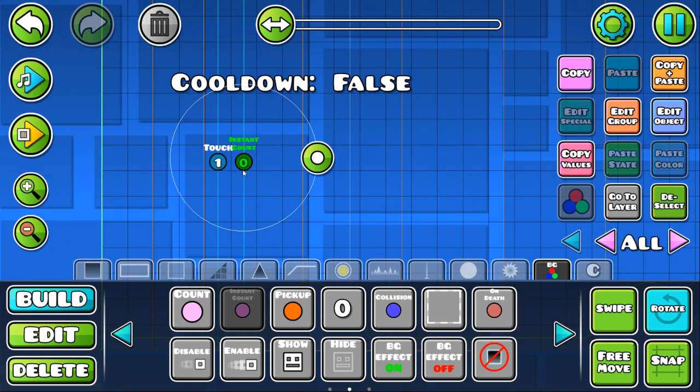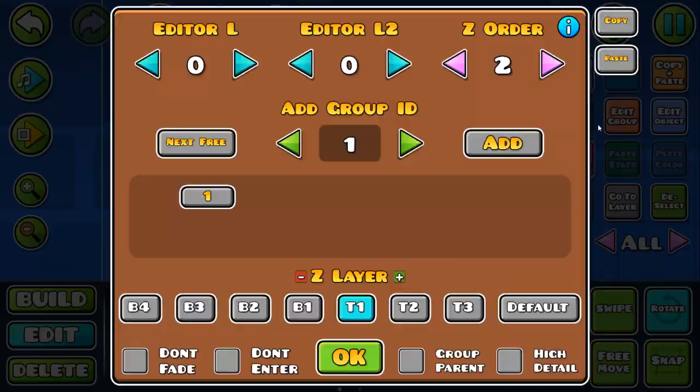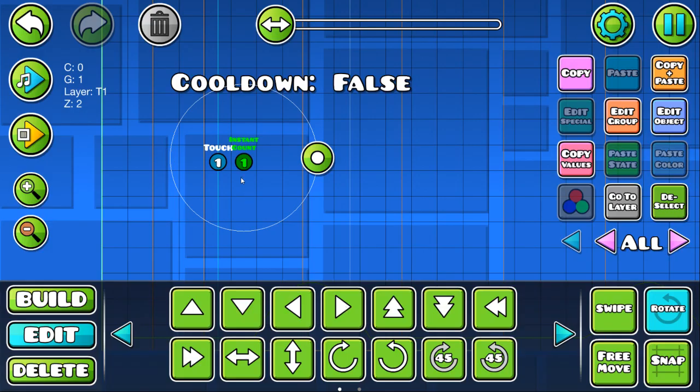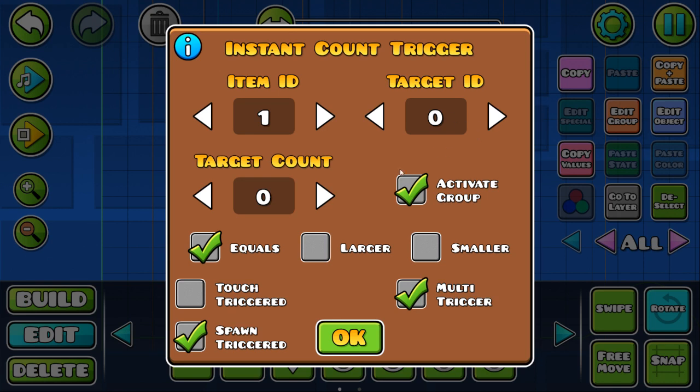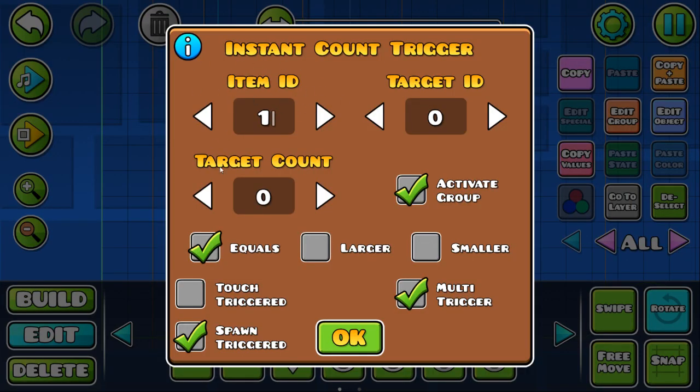And then we're going to place an instant count trigger that's going to have the same ID that we gave it, so in this case, one. And then we want a new item ID — if you've never used this trigger before, just ignore this and make it one. You also want to make sure it's spawn triggered, multi triggered, and activating the group. This is telling it to be activated by the first trigger and to activate something else. What this is going to do is check this invisible value on this item ID — and if it's zero, it's going to activate, let's say, group ID two.